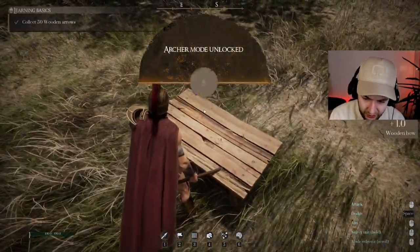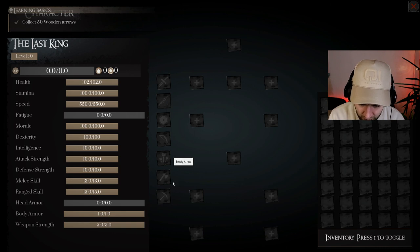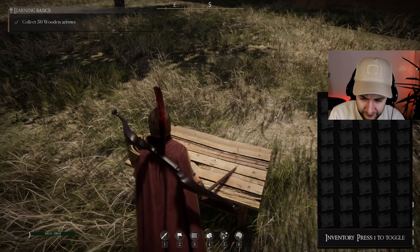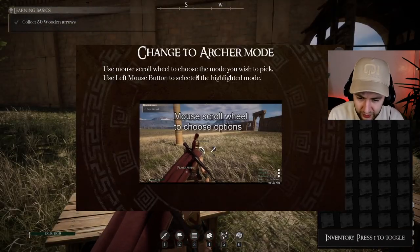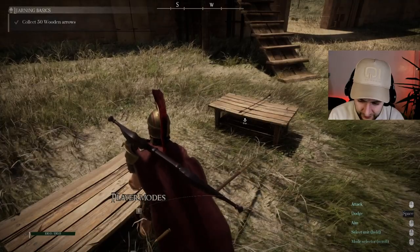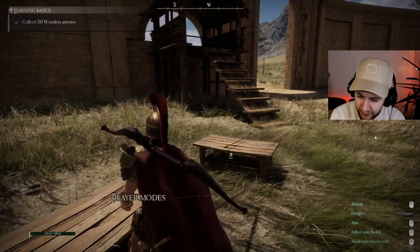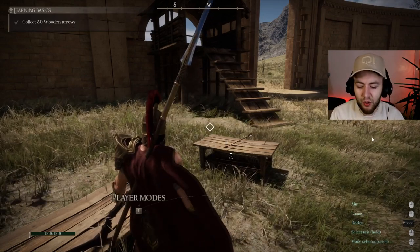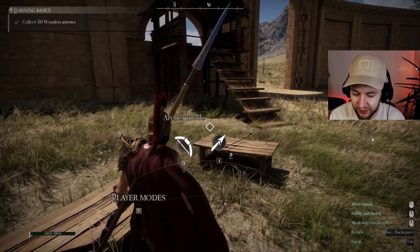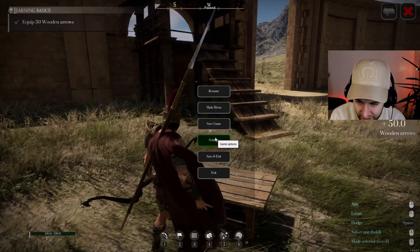I guess we picked up the bow — don't know how we did that. Press Tab... we got the bow. They need to fix the icons here as well, you can barely see stuff. Here's a wooden bow — put that in the slot. Use mouse scroll wheel to choose the mode. It does not tell me that I need to press — actually you should click the left mouse button, and then you pick the bow mode.